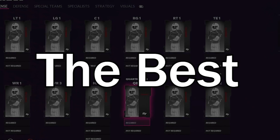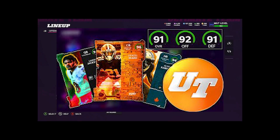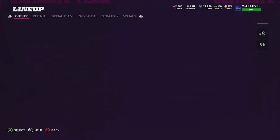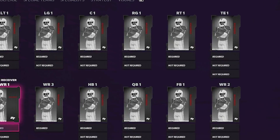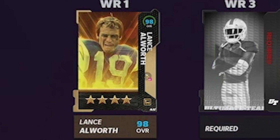In this video, I'm going to be attempting to build the best team I possibly can within four hours. We've done something very similar a long time ago, but this time we're setting a very strict time constraint. Four hours is not a lot of time to build an entire team, so I'm going to allow myself to cheat a little bit. First off, on offense, we're going to be adding in our free team captain, Lance Allworth.